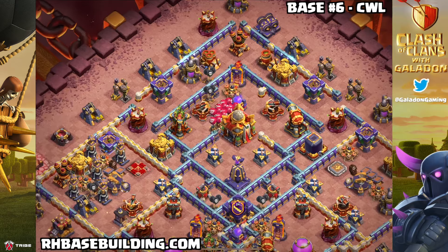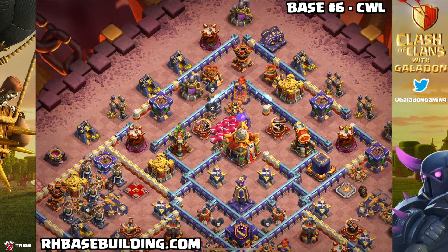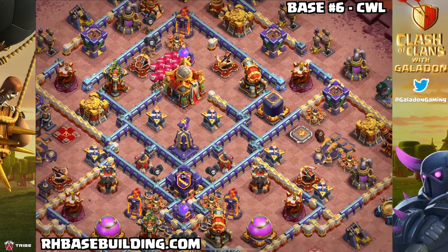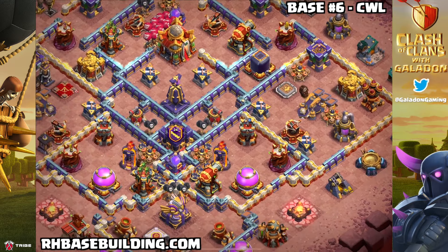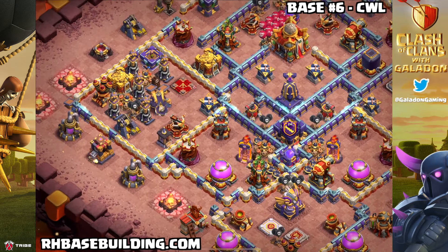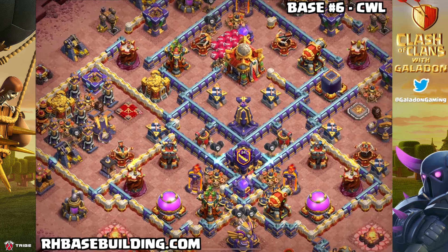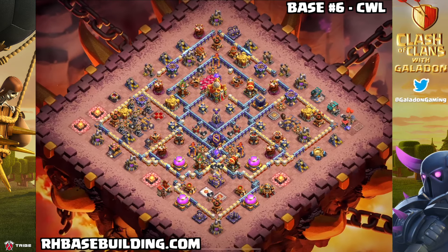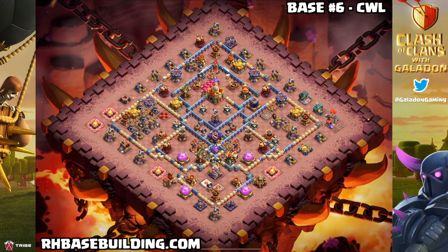Test them out yourselves — please tell me down in the comments if you actually try out some of these bases and how they work for you. I've been running a couple of them and I'm doing better in legend league than I have in a long time — even better than with my own southern teaser design, which really only works right around 5,000 trophies. It is not linked in today's episode, so if you need that link you need to go find an older episode.